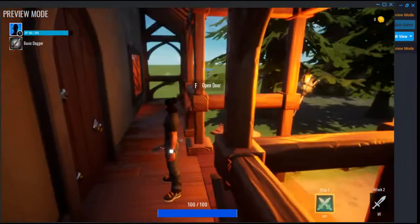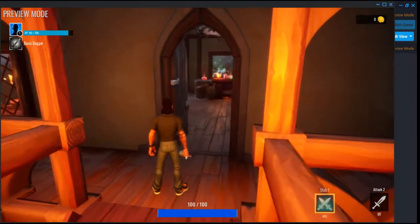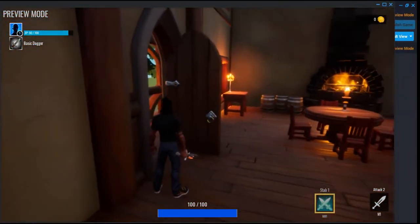Here's the front porch. Open the door — up to close the door, up to open the door.